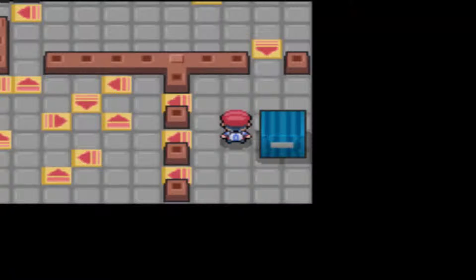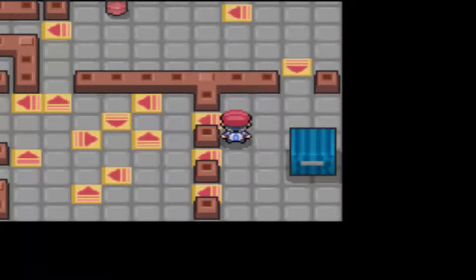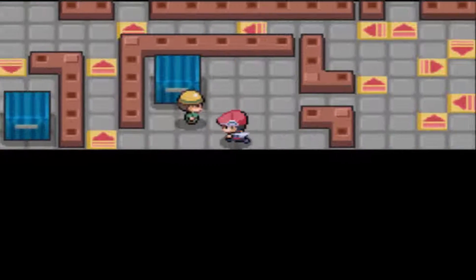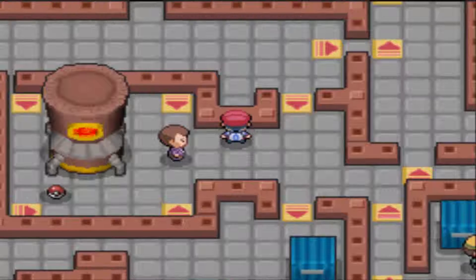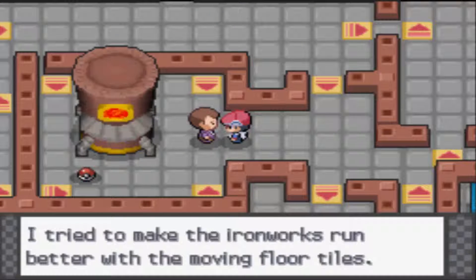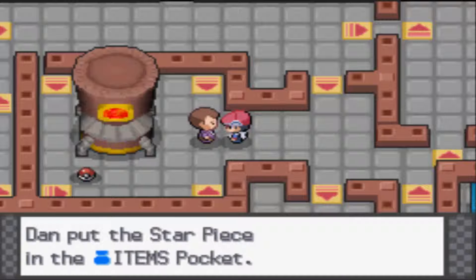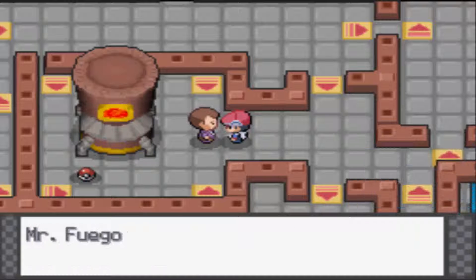Which one should I take? This one is the right one. It was that one. What have you got to say, old man? He gives you a Star Piece. Every time you get four of the shards, like I said, he would give you a Star Piece. There we go.